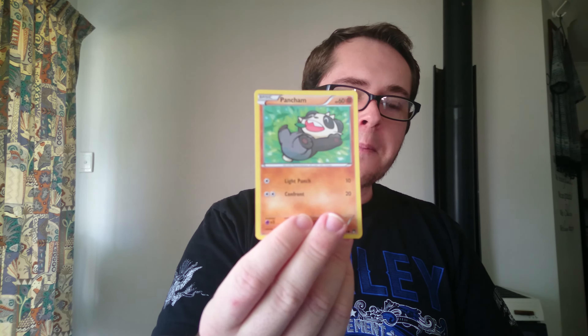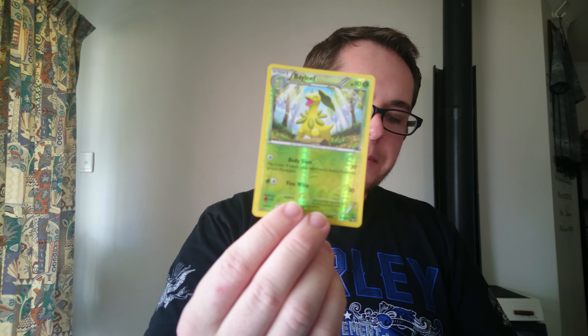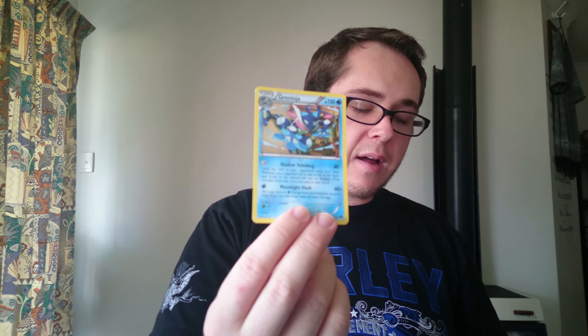All right, let's go back to BREAKpoint. TCGO — one, two, three from the back to the front. And here we go. We've got Pokemon Catcher, a Nuzleaf, Delinquent — a Trainer — Pancham, a Blitzle, a Staryu, an Espurr, a Reverse Holo Bayleef, and Greninja Regular Rare. Can't complain. Greninja's all right, especially since Greninja BREAK is my favourite BREAK card. So that's all good.